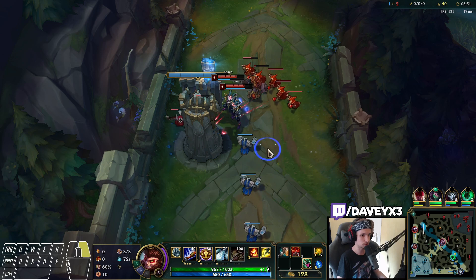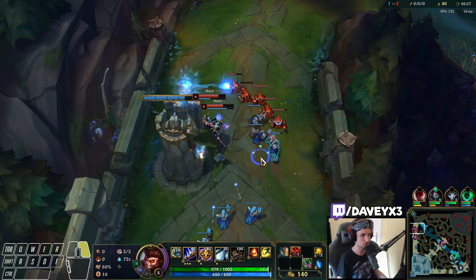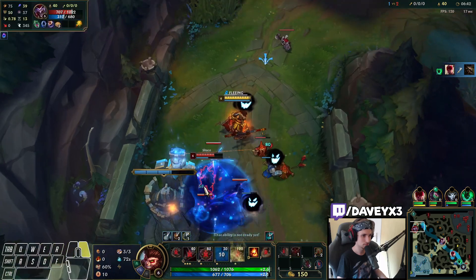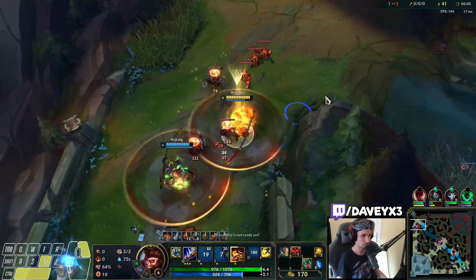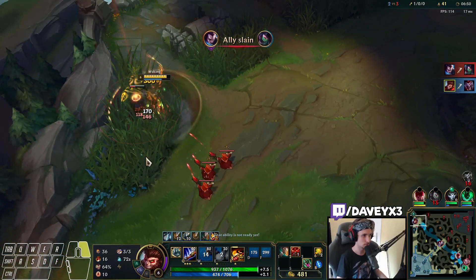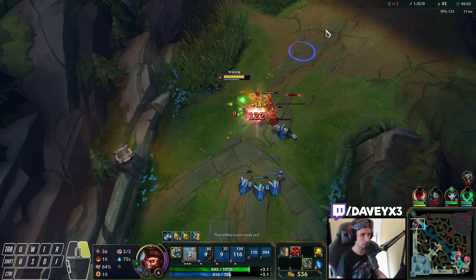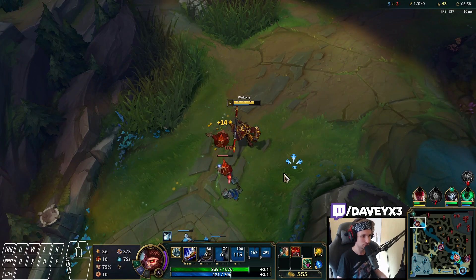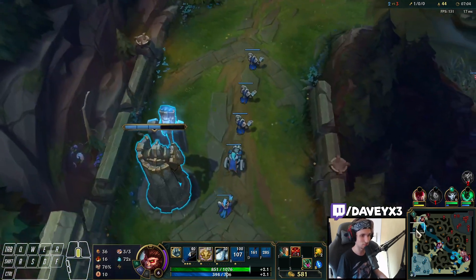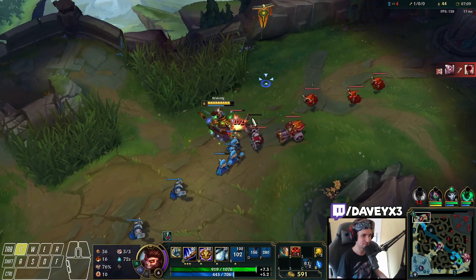He's using his ultimate to rush my plating down. He has no ultimate anymore. I got him! So the good thing is that the strategy he was trying to pull off was pretty smart, but the funny thing is he kind of risked it using his ultimate to try and get the plate — and in the end he didn't even get the plate. Feels bad for him.